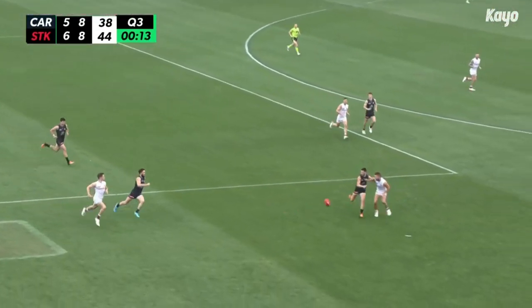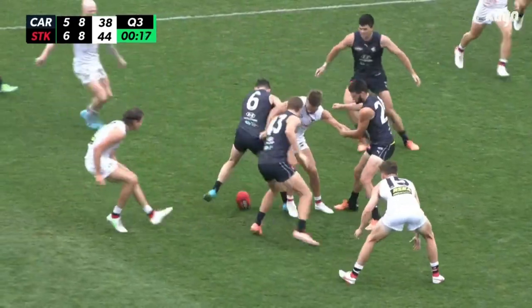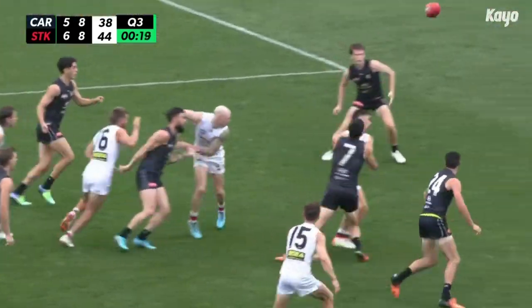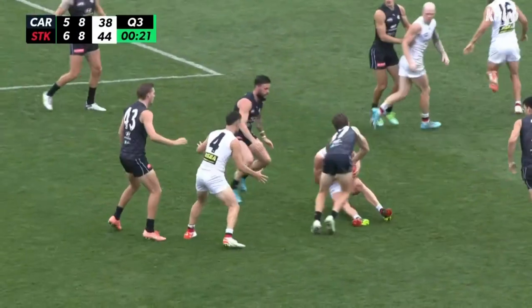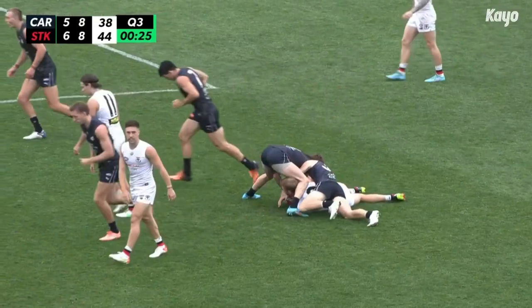Steele in among the action for the Saints. Kicks forward toward Butler in the wrestle with Newman. Getting in there to toe-poke the footy forward for the Blues was Williams. Wood might have been grabbed high — he's brought to ground. Umpire's going to ping him instead.